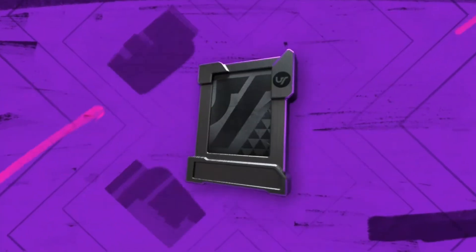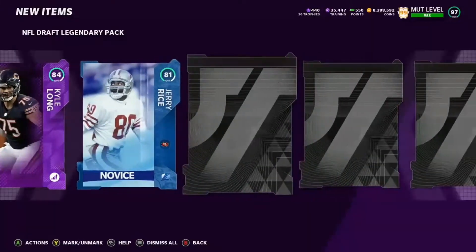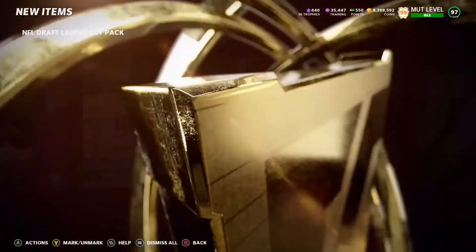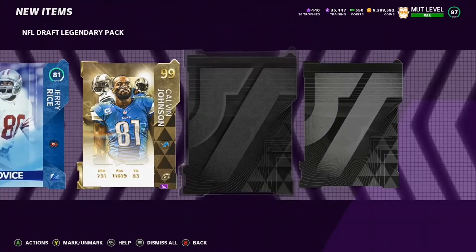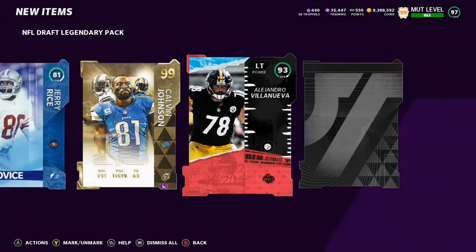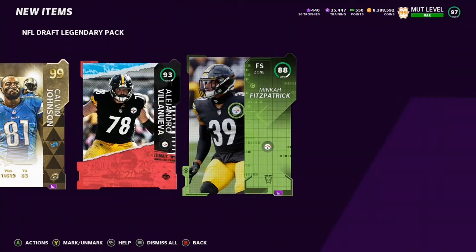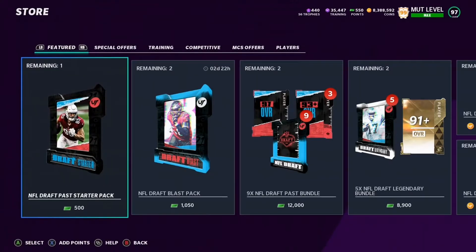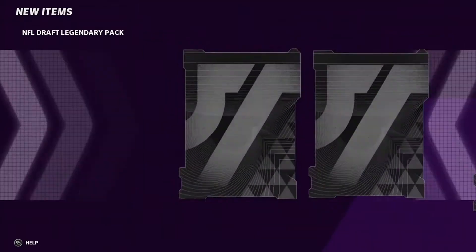Two more — we need some big pulls here. Rings! Give me something big. 99 Calvin! Yes! Man, that makes up for a couple packs. 93. There we go. This pack was probably about 500K, so I made up for a couple packs. Let's get another one and bring this home, because we have not been doing great. That helps us out quite a bit.